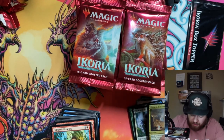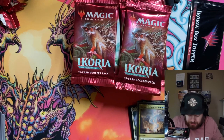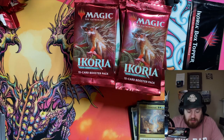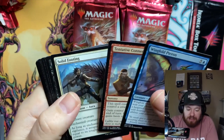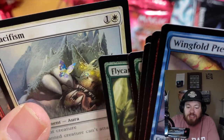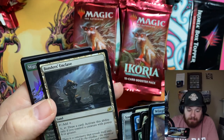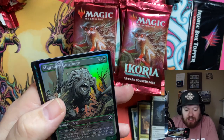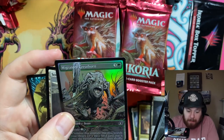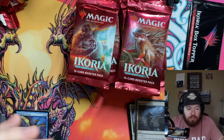Unbreakable Bond into a Genesis Ultimatum — pulling all the Ultimatums! Not all Ultimatums are worth a ton, but some are worth some money. I'll sleeve it just in case — I double-check all the cards before putting them in shipping containers. Pacifism — with the little cartoon birdies flying around his head — Essence Scatter, Titaneth, Savai Crystal, and a Bonder's Enclave! Didn't pull this in the last box — one of the better lands in the set and worth a little bit of money.